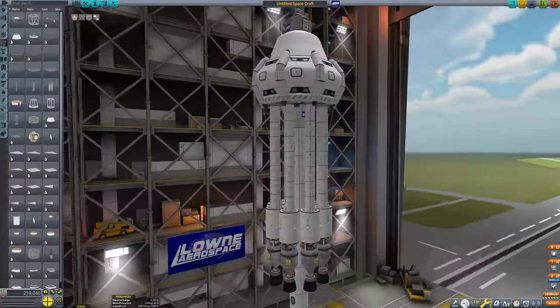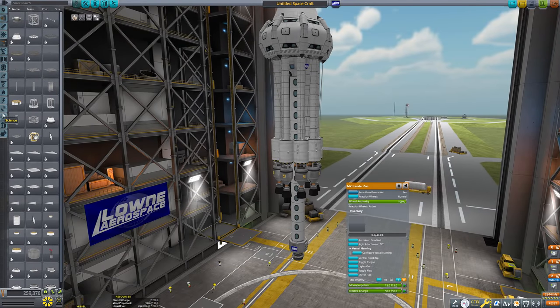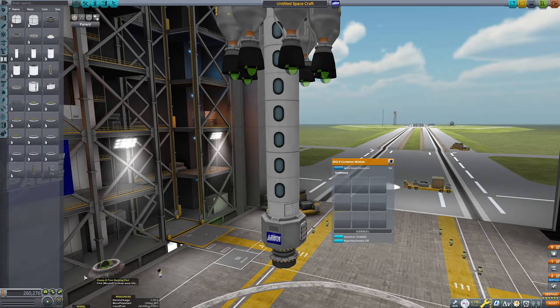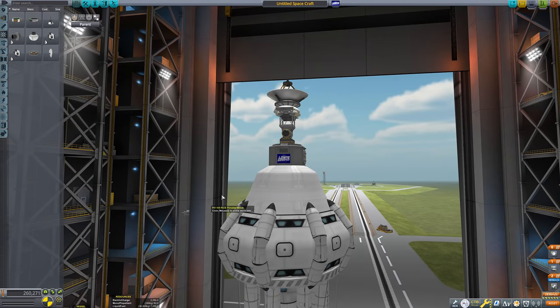And this is pretty much the base — a big, tall, thin tower with a base on the top. I added a little antenna dish with a rotating piece and a hinge to make it look a bit more sci-fi-ish. The fuel and engine setup is a bit dumb — it's just easy. Just a load of liquid fuel and some nuclear engines.